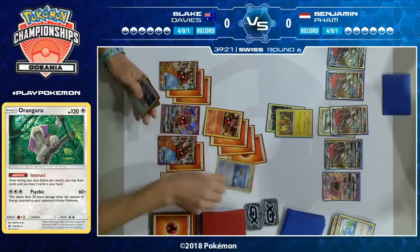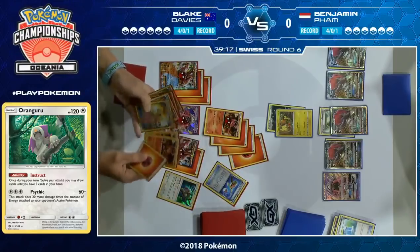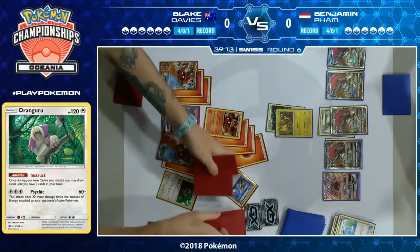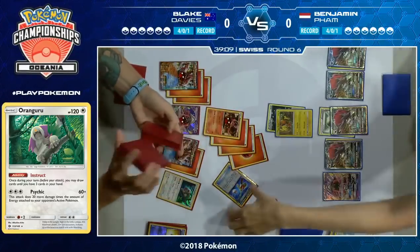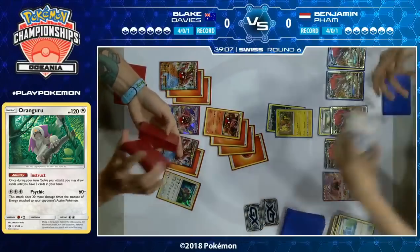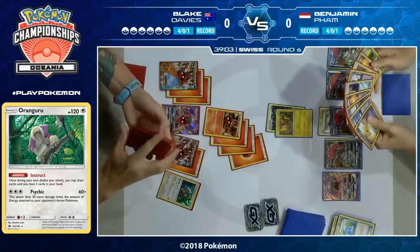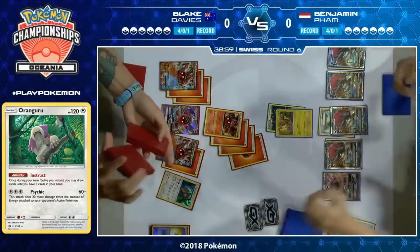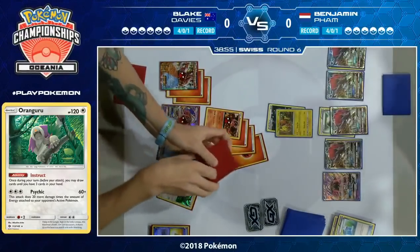There was a Steam Up coming down from Blake, so Steam Artillery will get the KO against Tapu Koko. Then we see a Super Rod coming down — basically saying he's not going to be recovering energy with Power Heater so he might as well put them back into his deck. Interestingly, those two Volcanions he just recovered are the same two he discarded with Ultra Ball a moment ago. It wasn't that he wanted to get rid of them — he had to — but Super Rod gets them back and we're back to normal.